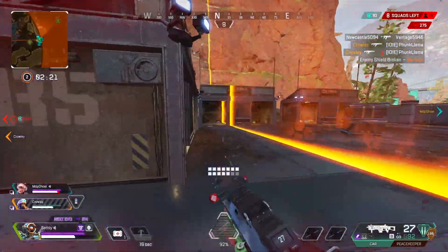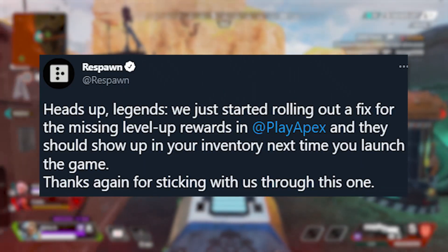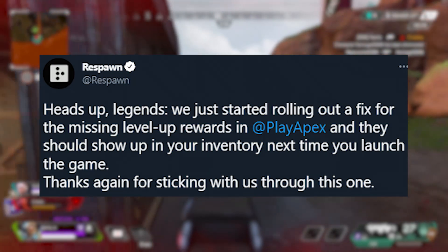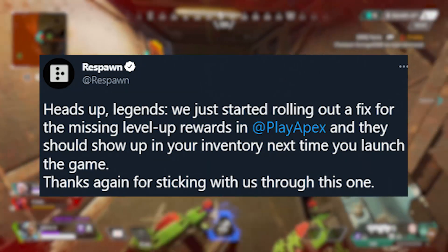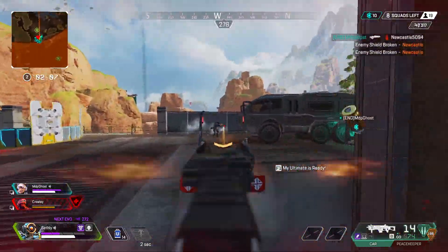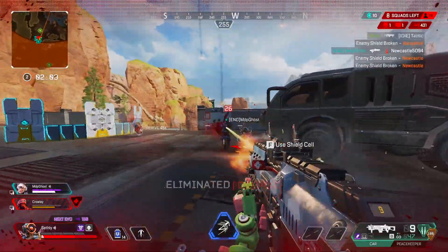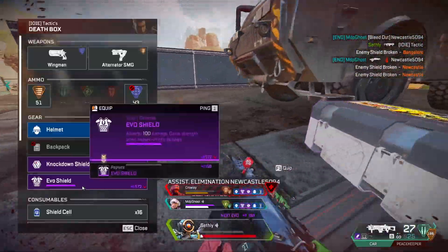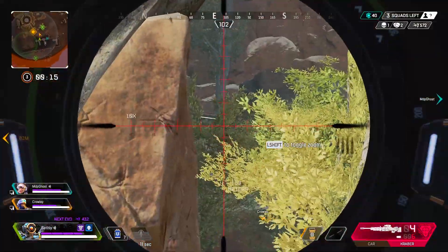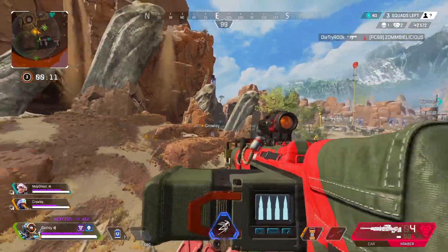Now let's get on to the patch that was just rolled out about 20 minutes ago. Respawn tweeted out saying: 'Heads up legends, we just started rolling out a fix for the missing level up rewards in Apex Legends, and they should show up in your inventory next time you launch the game. Thanks for sticking with us through this one.' So I'm really happy that they fixed this. You guys should be able to log into your Apex account, open up the game, and get those missing level up rewards. That fix has been pushed out to all platforms.